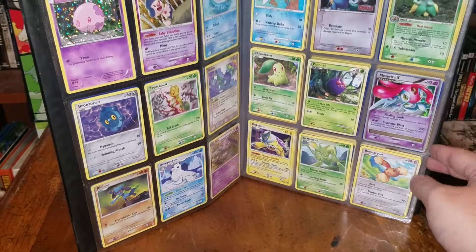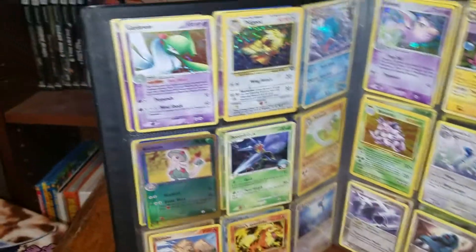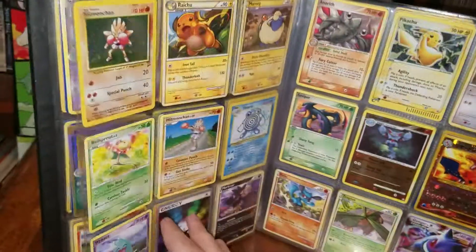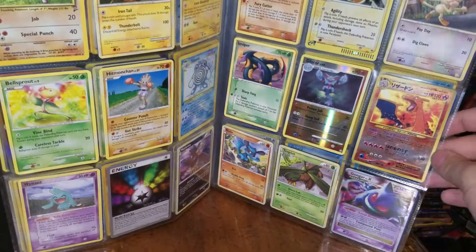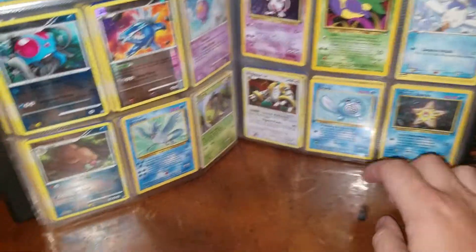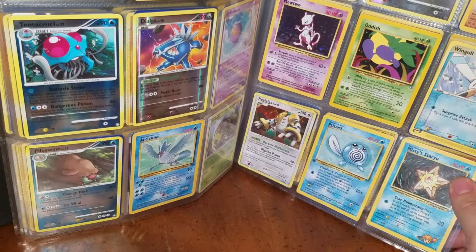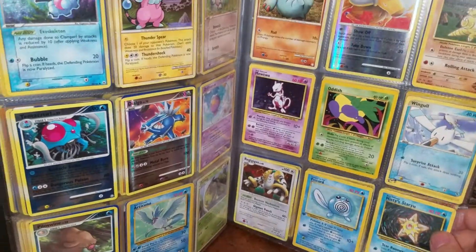I can just hold it so you guys can deal with the shaky video. Raikou, Misty's Corsola. Pidgeot, Pidgeot, Gardevoir. Blaine's Growlithe. Grumpig. Nidoking. Hitmonchan. Hitmonchan, Japanese Charizard. Pikachu. Clampearl, Dialga. Fossil Articuno, Fossil Articuno — first edition. What is that? Looks like French — not reading that name aloud, not going to be able to monetize it.